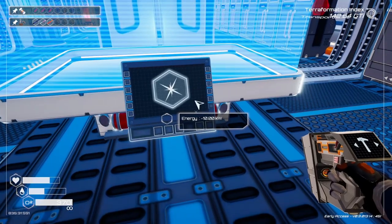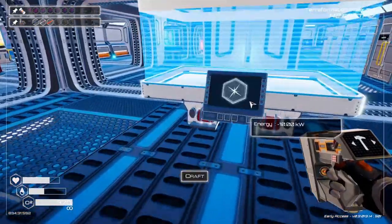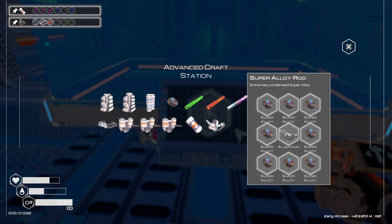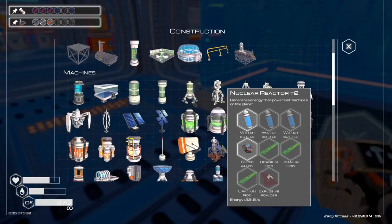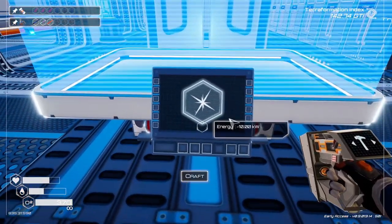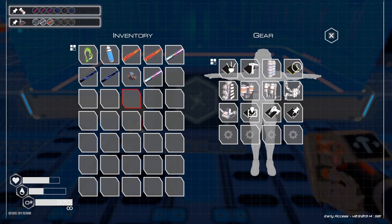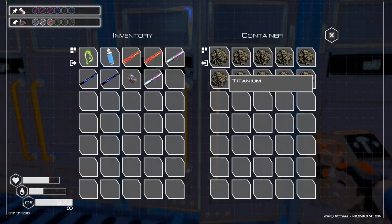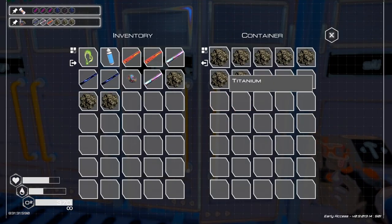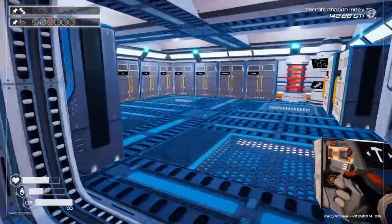And an aluminum. Was that nine? Nope, it was eight. Now we need six titanium — one, two, three, one, two, three. Now I can do two tier three extractors. Let's jump in the transporter.